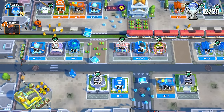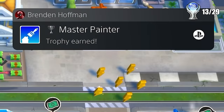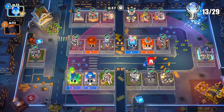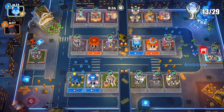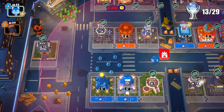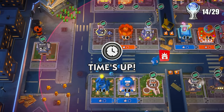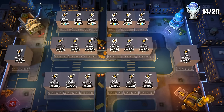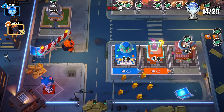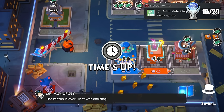I did end up getting the Master Painter bonus on the very next try, which was extremely lucky since I did nothing different. I then tried to get the Ripped Off trophy — awarded to the player who loses the most property. I tried using the night maps to get the UFO power-up, but after my first try I got a random Power-Up Champion bonus instead. The game also froze after that match. I tried again and was even more unsuccessful — the only bonus awarded was for acquiring the most property when I was trying to lose property.